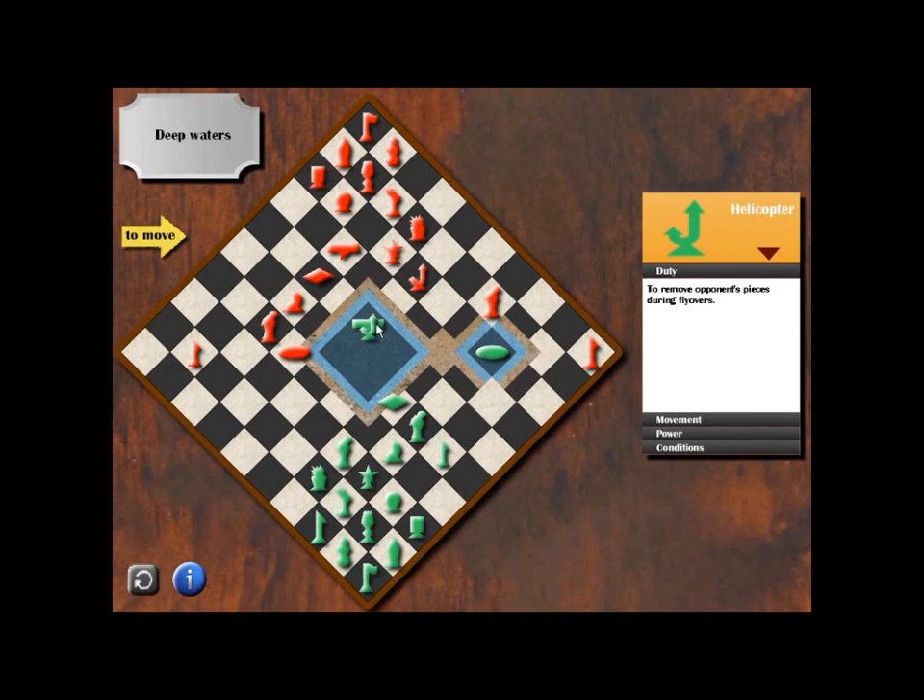We will move our aircraft carrier now so that our helicopter will have a new flight path. As you can see, we're ready to take the opponent's coast guard via our helicopter, for it is safe to take it. So we will take the coast guard.